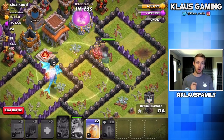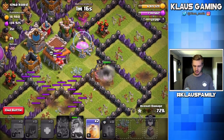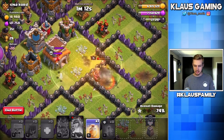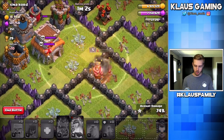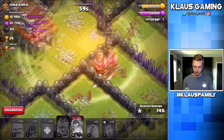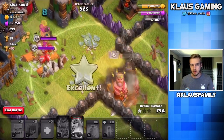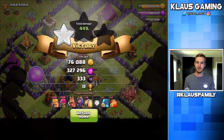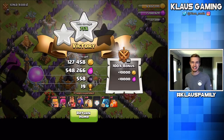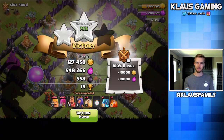Now the Queen, on her own, takes out the Dark Elixir out of the storage, and now she is working on an Elixir storage. The only thing that would make this even better would be if the Queen got the Town Hall. I'll drop a heal — maybe she'll be able to survive. She's struggling right now, but come on Queen, you got this girl. Get that Town Hall! Yes — two-star, baby! That was awesome. We got well over half a million Elixir that time, and a little bit of Dark Elixir.